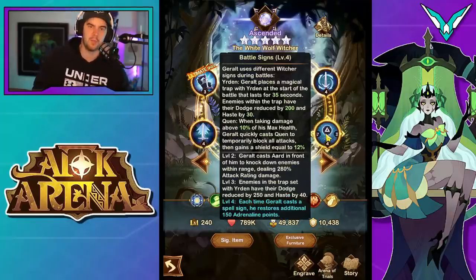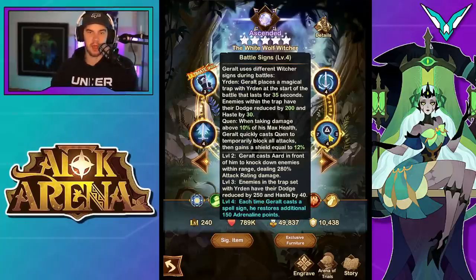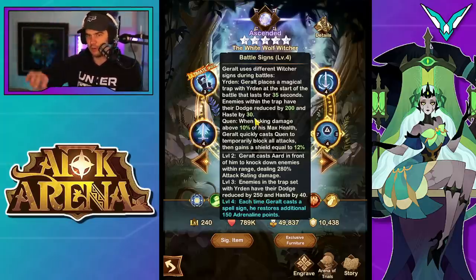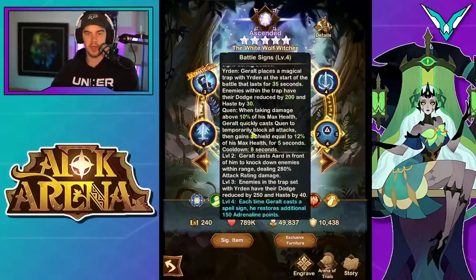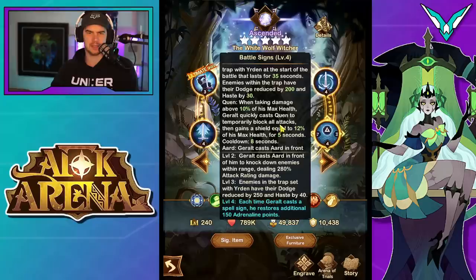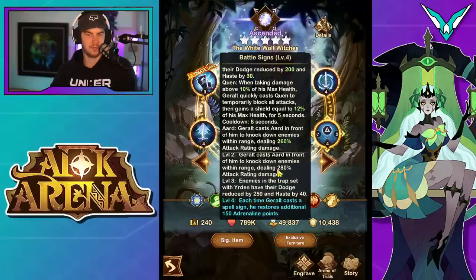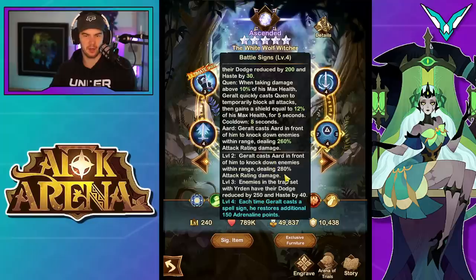Then we go into Battle Signs. He uses different witcher signs during battle. First, he places a magical trap at the start of the battle that lasts for 35 seconds. Enemies within the trap have their dodge reduced by 200 and haste reduced by 30 — it just stays there until it's gone. Next, when taking damage above 10% of his max health, he quickly casts Quen to temporarily block all attacks for about two seconds, then gains a shield equal to 12% of his max health for five seconds. The cooldown is eight seconds. Finally, he casts Aard in front of him to knock down enemies within range, dealing 260% attack rating damage.